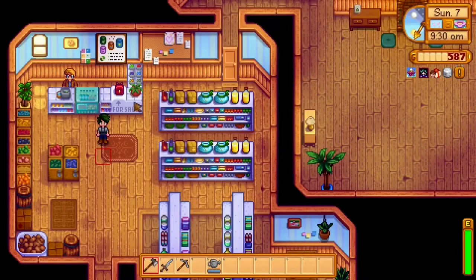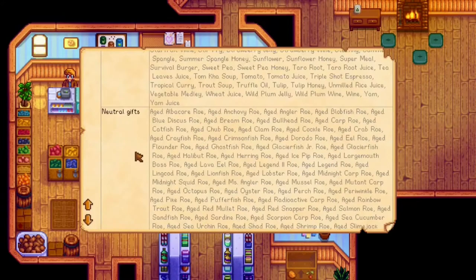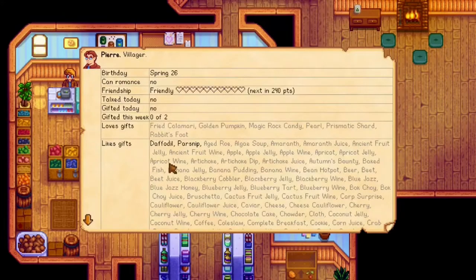So I'm here with Pierre. We're going to hold my cursor over him and press F1. It tells me about him — his name is Pierre, he's a villager, his birthday is Spring 26. I cannot romance him. It shows my friendship level, have I talked to him, have I gifted him, have I given him a gift this week. And then it tells me his gifts. This is the main reason why I use this mod.